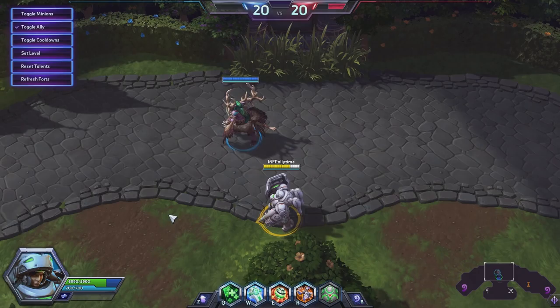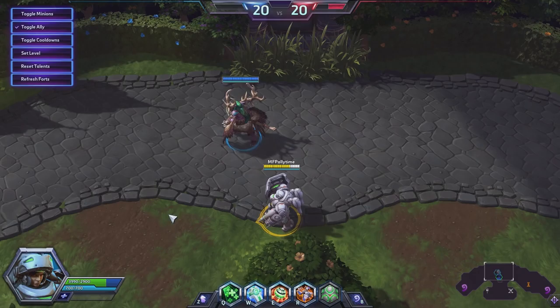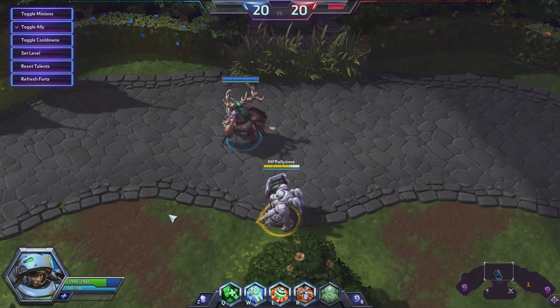At level 20: Caduceus Reactor 2.0 or Storm Shield. Honestly, all of these are good — Med Bay is the most situational. First impressions: Caduceus Reactor seems like the better one because you're going to be able to get out of combat really easily. You get basically 1,000 shields here — it's 218 stacking five times, which is nearly 1,000 more health.